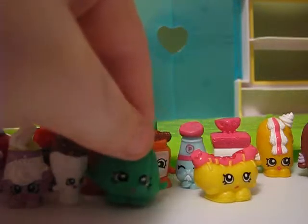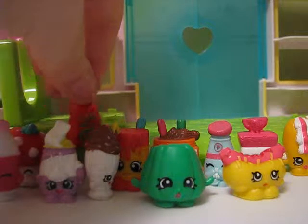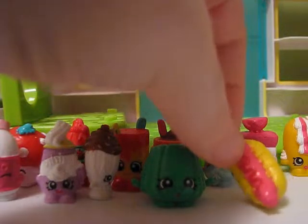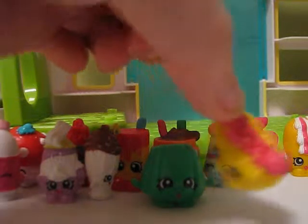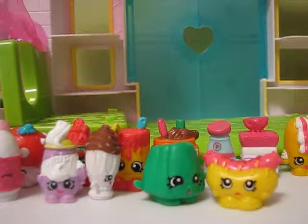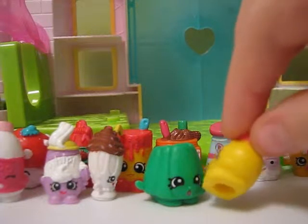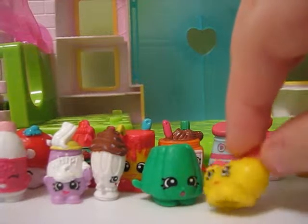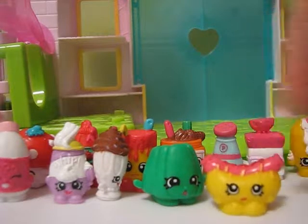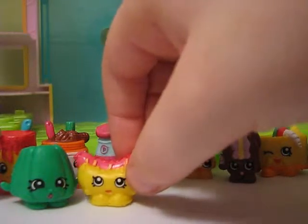The next one I have in Party Food is Frank Furter — he's a hot dog. And right here is Tommy Ketchup, and Tommy Ketchup is Frank Furter's BFF. You want to know why? Tommy Ketchup put red ketchup on Frank Furter — so they're BFFs! Say thank you to Tommy Ketchup for giving you ketchup. Thanks, Tommy Ketchup, for giving me ketchup! Funny, I said my own name.